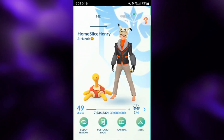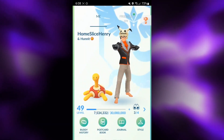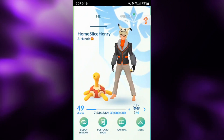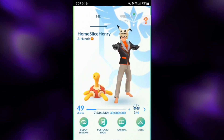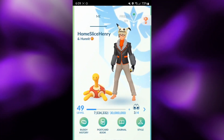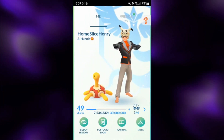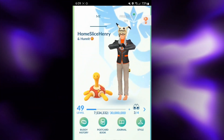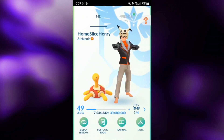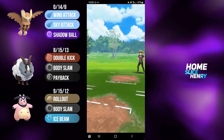Hey everybody, HomesliceHenry here, and in today's video we're going to be taking a look at a very fun theme team in the Great League: the Triple Farm Animal theme team. This team features Noctowl on the lead as a Barn Owl, Dubwool as the Safe Switch (which is of course a Sheep), and as a closer, the one and only Shiny Miltank, which is a Cow. Now this is not a team I'd recommend for climbing, but honestly it performed way better than I expected. So without further ado, let's hop into the matches.